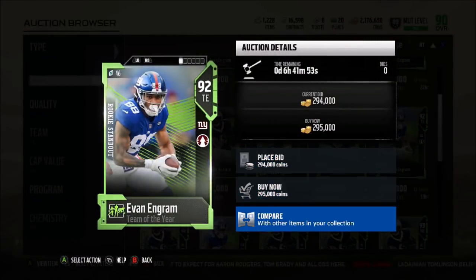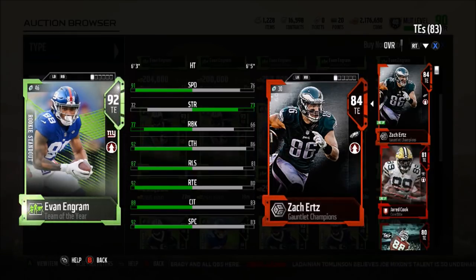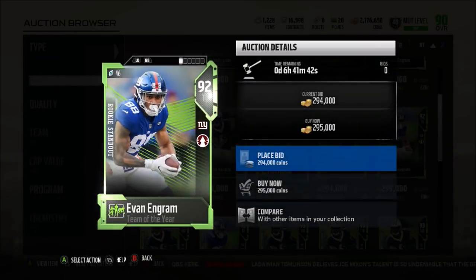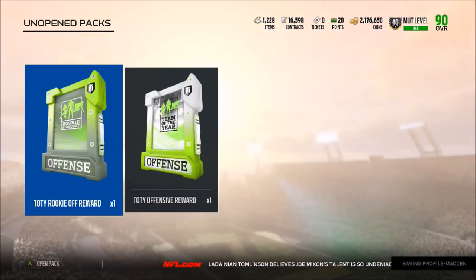The guy I absolutely want to get is Evan Ingram. Take a look at that Speed and Run Block combination on him — 91 Speed, 77 Run Block, also has a 92 Catch, 87 Release, 92 Route Running, 88 Catch in Traffic, and a 92 Spec Catch. There are four cards I would absolutely love to get out of this pack. If we can just get one of those and not get like an 83 overall, I would definitely be very happy.